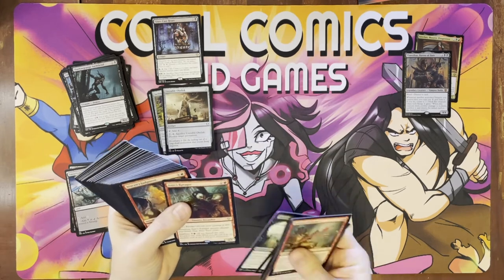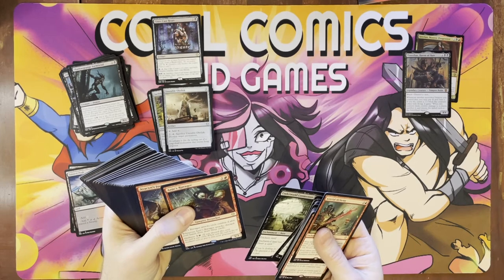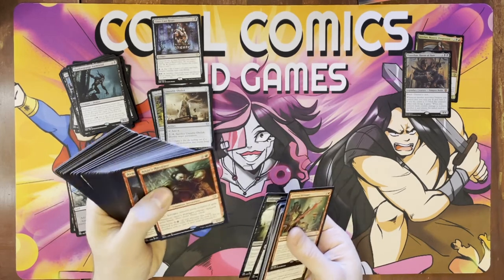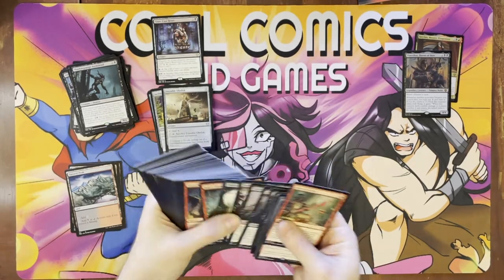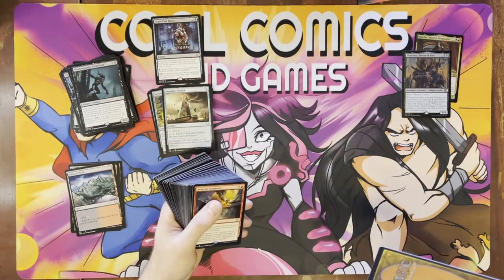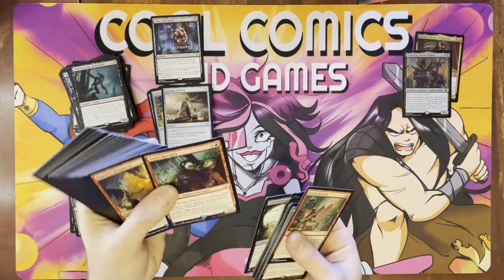We got a damaged card in here, bro. That's random. Hyundai's Ravager with a madness effect — why is it damaged? That ain't cool. There's a banged up card in here. Might have to contact Wizards of the Coast about that one.